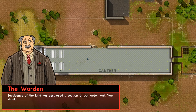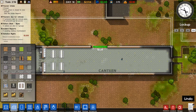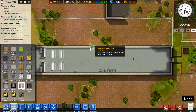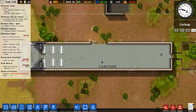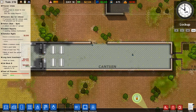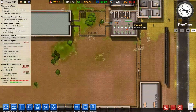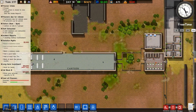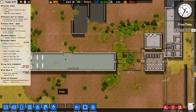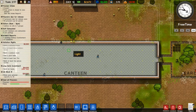Subsidence of the land has destroyed a section of our wall and we should have it repaired immediately. Well, how in the world did that happen? Control left-click to make high priority — yes, this is a much higher priority than building a new part of our cell block because prisoners can escape. We have a lot of prisoners trying to overdose. Alright, so this needs to be done before — great, crisis averted.